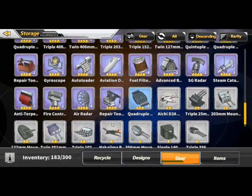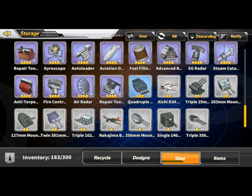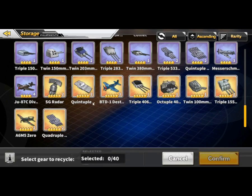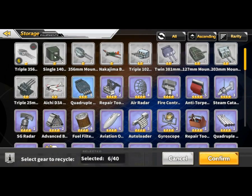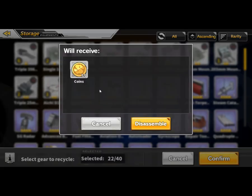Let's say you're full on inventory space and you want to get rid of some gear — you can click the recycle button, then choose which one you want to recycle. As a result you not only get parts, but sometimes also get money.